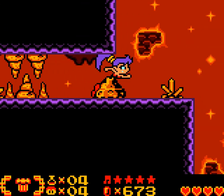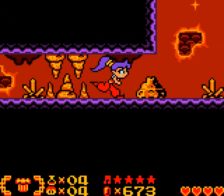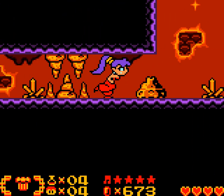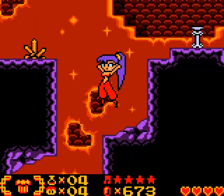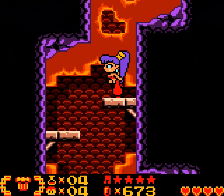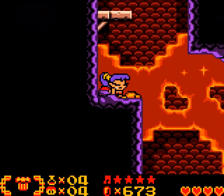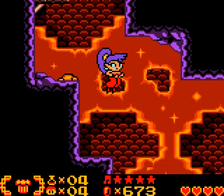We can't go through here. This is strengthening my suspicion that we will get the elephant transformation here and that it will give us some sort of dash tackle that might be able to break through certain barriers. Oh, this guy looks suspicious — everything looks suspicious.